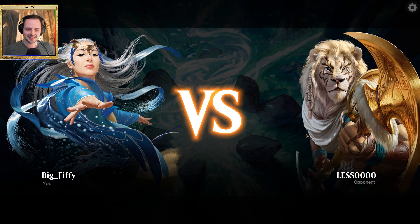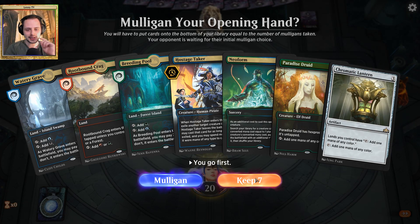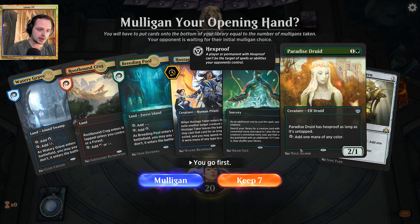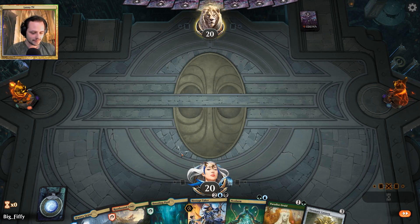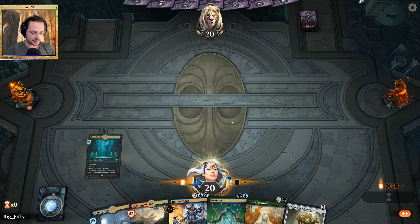Alright, our next opponent is Less, playing as Johnny. We have a great hand — I just see this hand and I'm like yep. We want something like this: Paradise Druid on turn two, Chromatic Lantern, a Hostage Taker, and we can Neoform the Paradise Druid to get Kalia. I'm set. This is the hand — wish me luck everyone, let's pull this off.